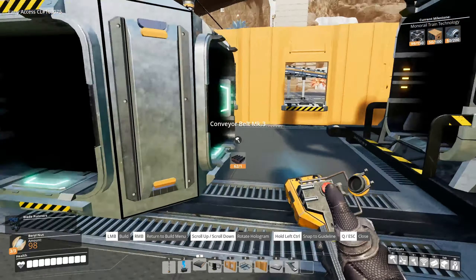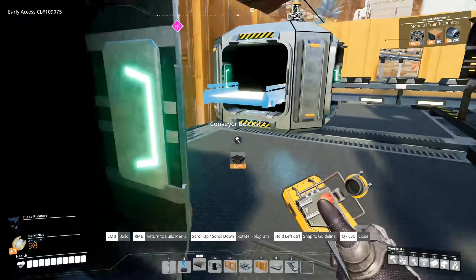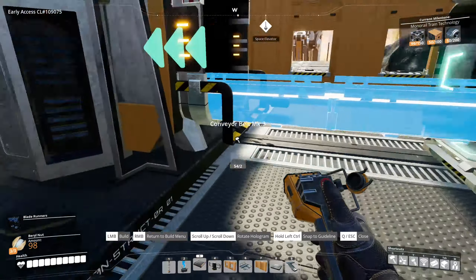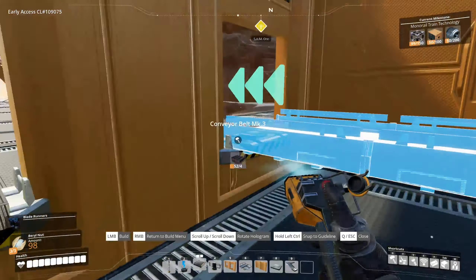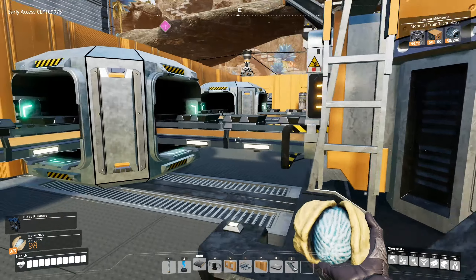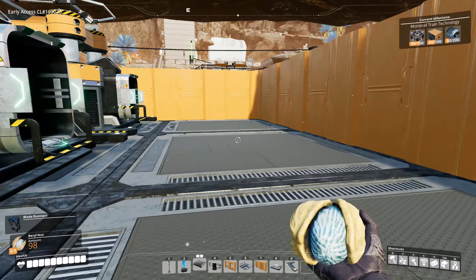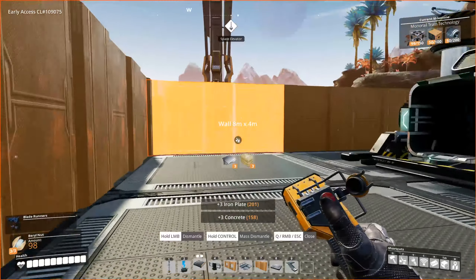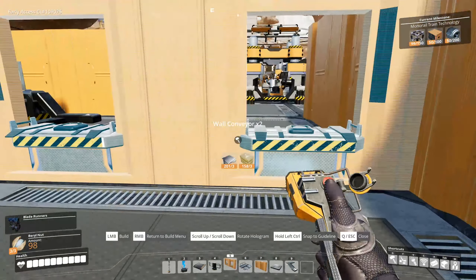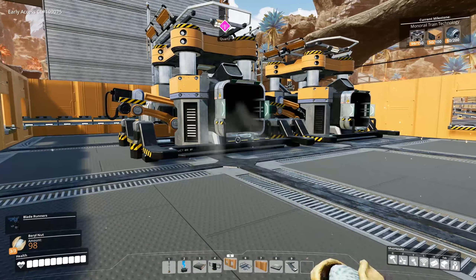Splitters are in and I'm feeding in the steel ingots from both sides. I may need to reconsider where the door is, but you can always move it. Everything is connected, so I just need to set the recipe to steel pipes on each constructor. The output will feed out this way, and we'll also feed in from upstairs in the same direction. The rest I'll finish off-camera.